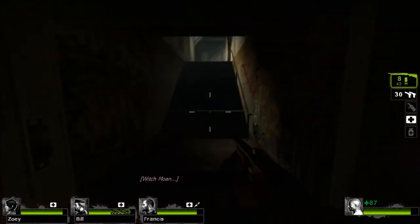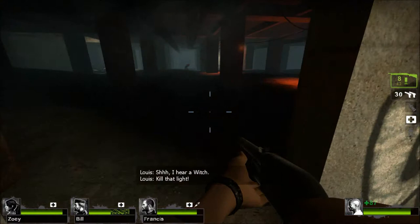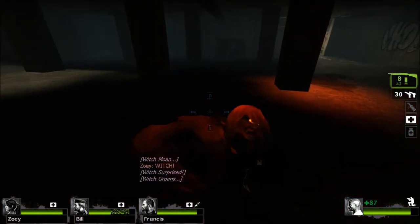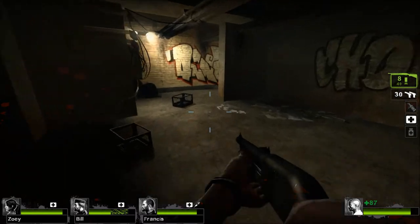Here I'm going to show you an example of what a failed crown with a regular shotgun looks like. I hear the witch, I'm looking to see if I can clear — perfect opportunity to get her. I switch my flashlight off, I'm up here ready to go, and I shoot too low and end up saving myself by getting the extra shot in in time.